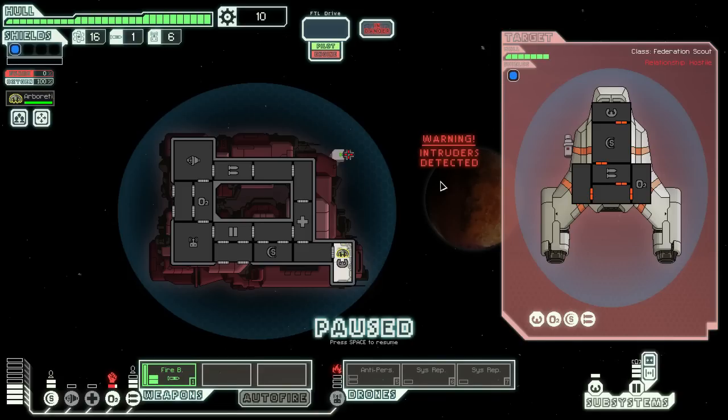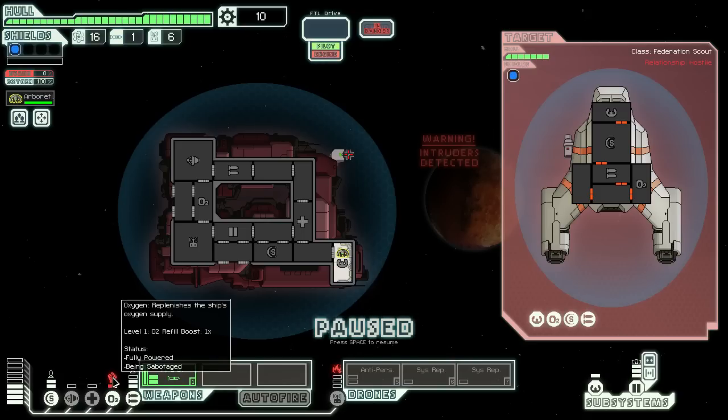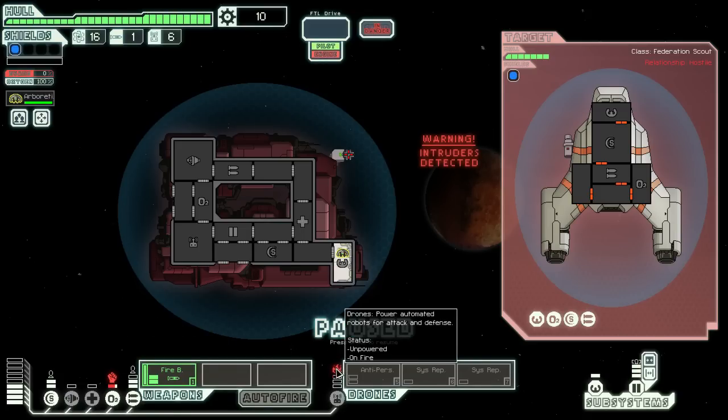When you have to deal with boarders or fires, there are some cues in the user interface to assist you. You can see indicators at the bottom of your screen showing both boarders on your ship as well as fires on your ship. Additionally, you can see the current progress they have destroying your systems.